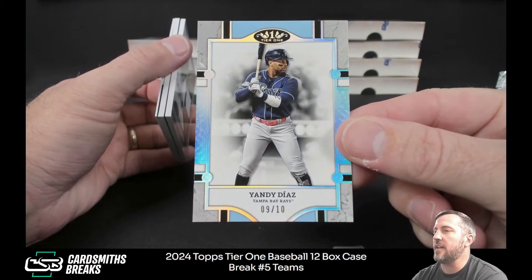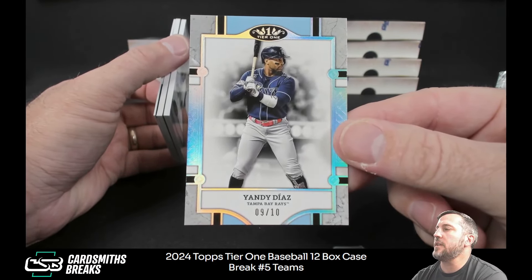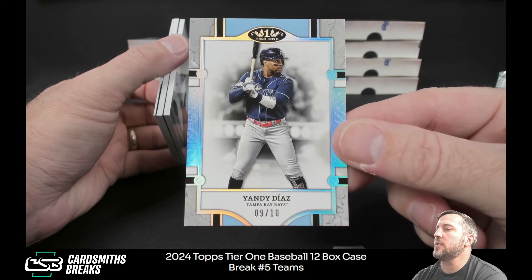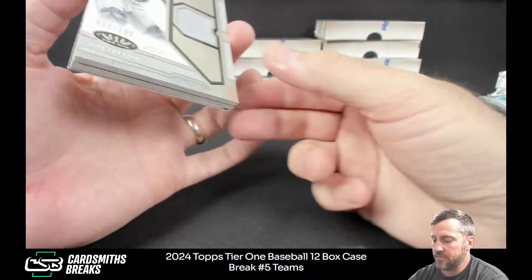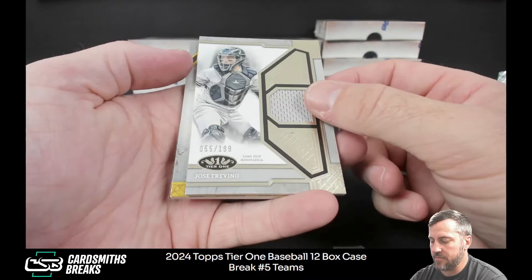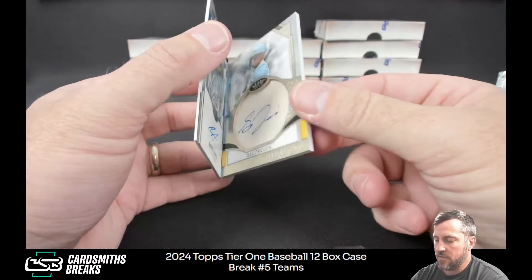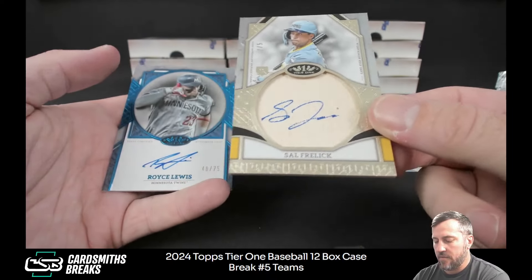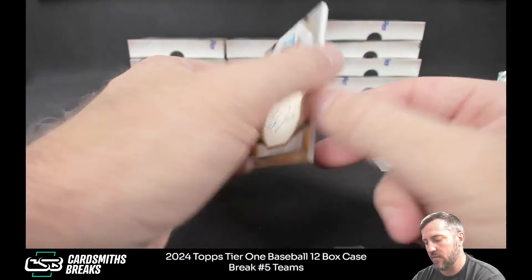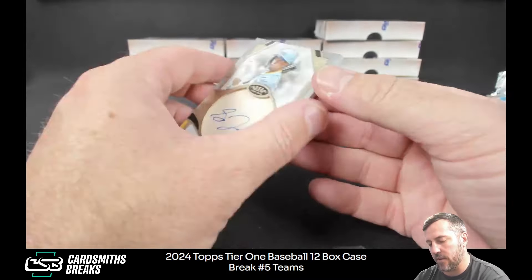Yandy Diaz to ten. I was reading Yandy Diaz is having like one of the worst year-over-year declines this year. Jose Trevino — mostly probably because he was awesome last year. Sal Freilich two of five — what the heck, what is that? Perfect contact autographed bat relic card, Sal Freilich.